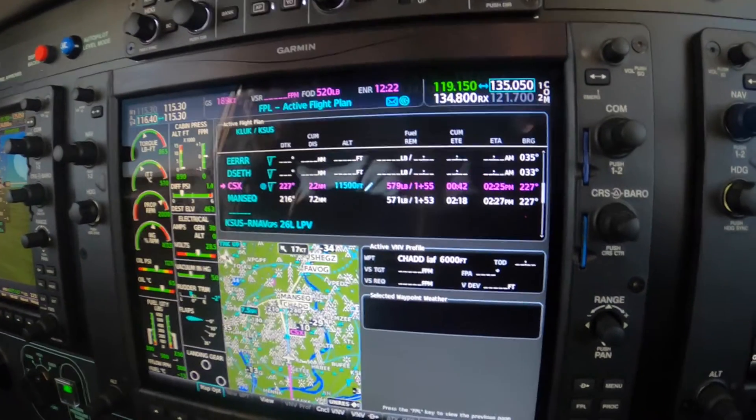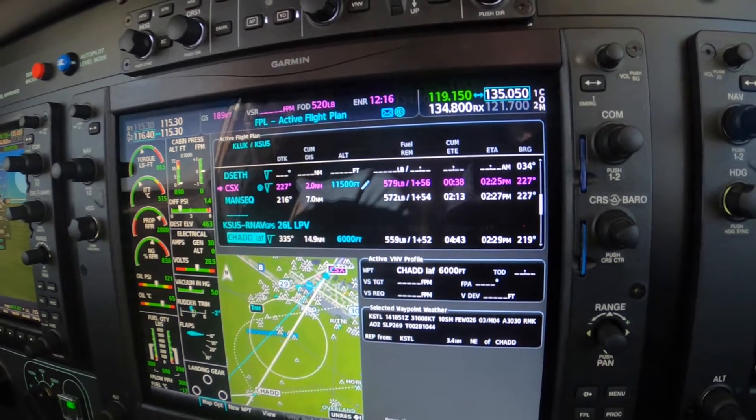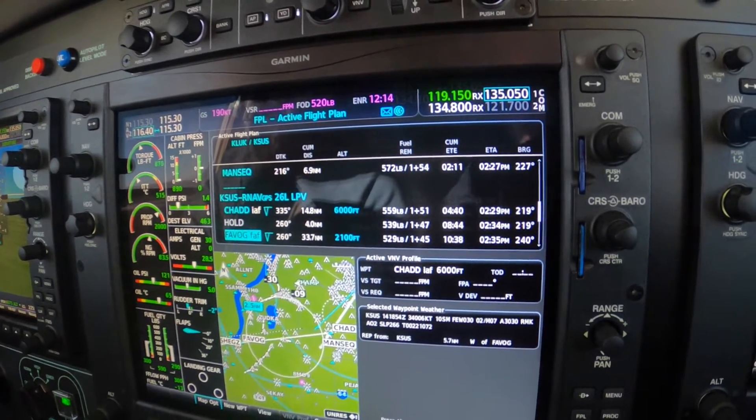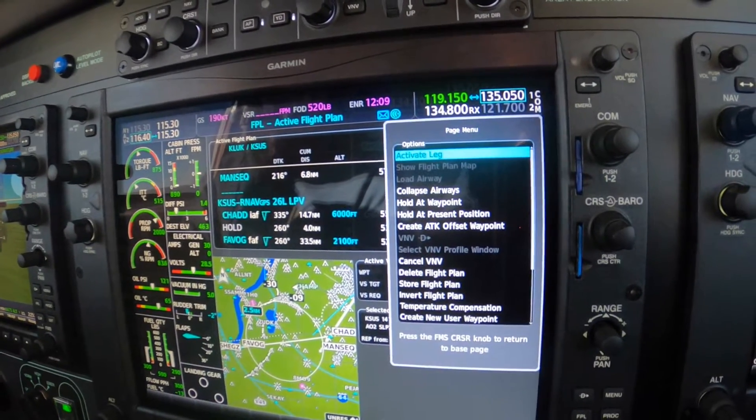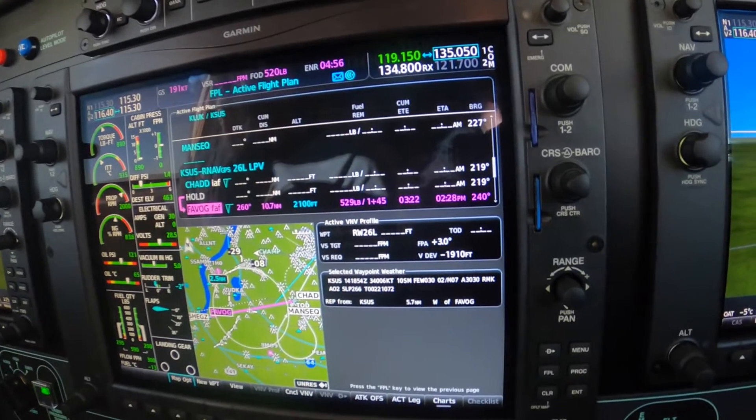Cover the final approach fix. We're going to activate the leg outside the final approach fix — now hit menu, enter, enter. That activates the leg outside of FABOG.